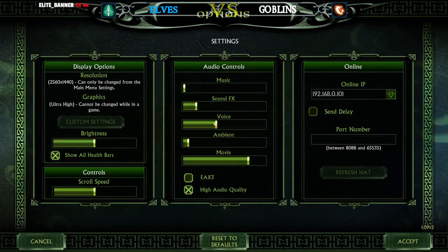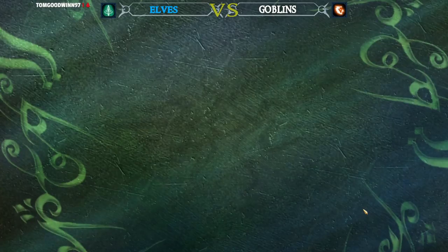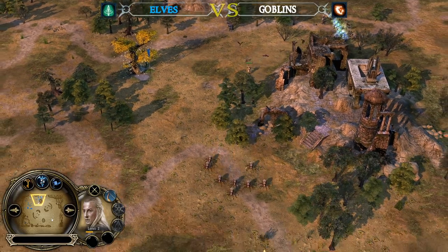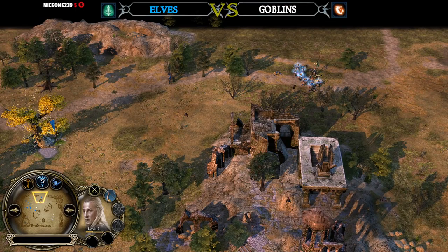I'm lowering the voice settings a little bit — should be fine now. Haldir is drawing the sword, which is a mistake. You can't chase down those Spiderlings like this. You should always use the bow if you have the chance to shoot them down.